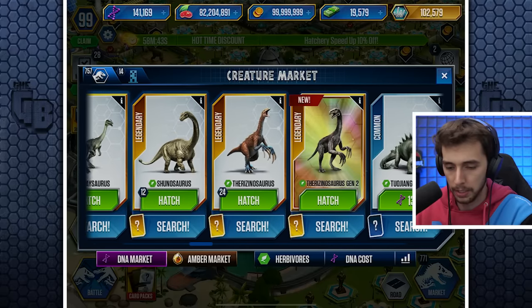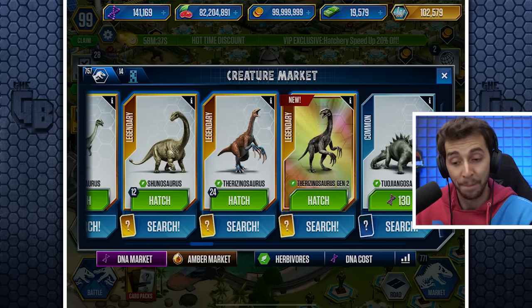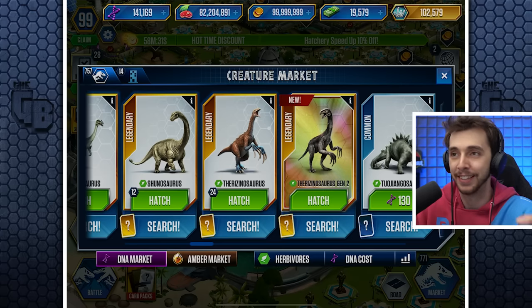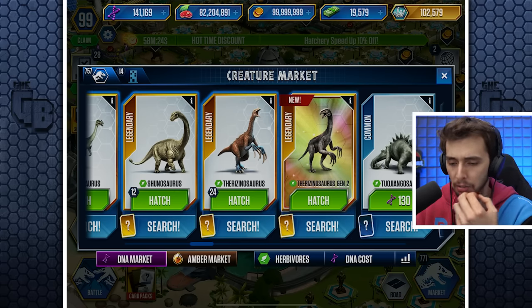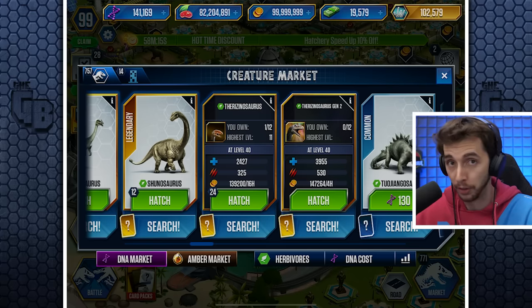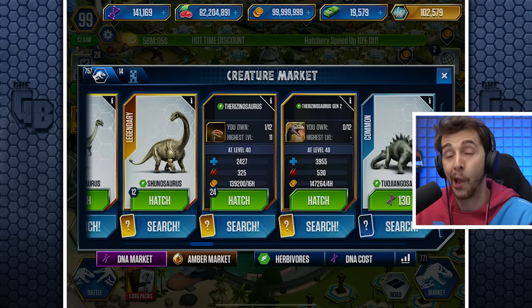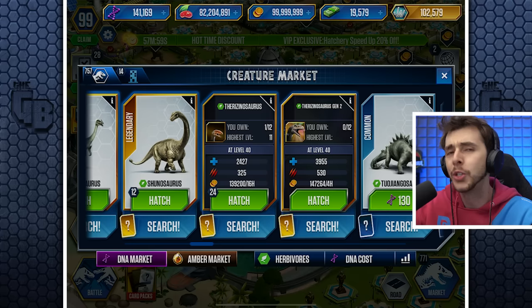We've got the herbivores - it should be near the back. There it is. So we've got Therizinosaurus and then Therizinosaurus Gen 2. Strangely enough, it doesn't really look too much like Dominion. I was kind of expecting it to - we've seen Jurassic World Evolution 2, they've got the Therizinosaurus. But this one... I thought this was going to be their change of it. Maybe it'll look different in-game. But it is, in all regards, way better than the original Therizinosaurus, which it always was going to be because a tournament creature will always be better than a regular epic.